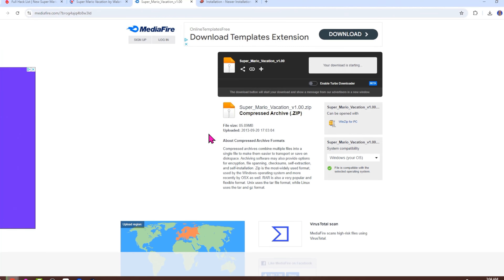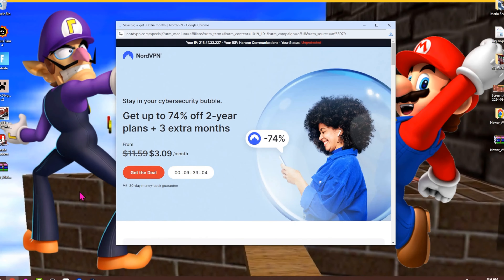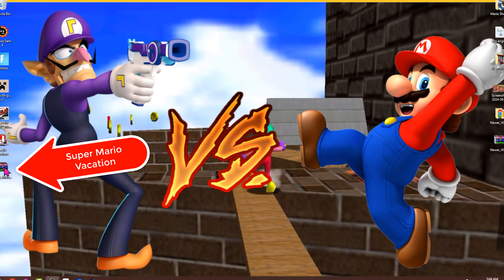When that download pops up, you're going to hit Save and let it do its thing — it's going to take a few seconds. As soon as it finishes, a file is going to pop up on your desktop. It's a good idea to put this stuff on the desktop, and then after you're done, put it in a folder in your C drive.